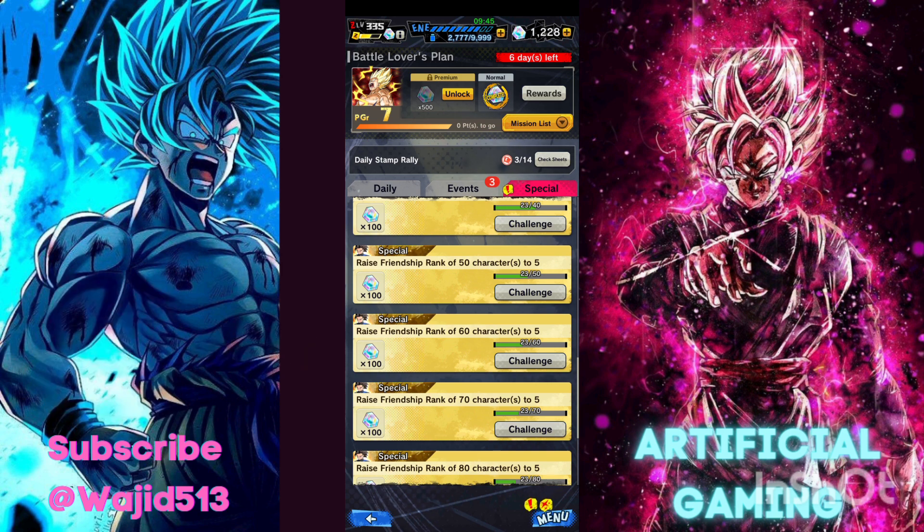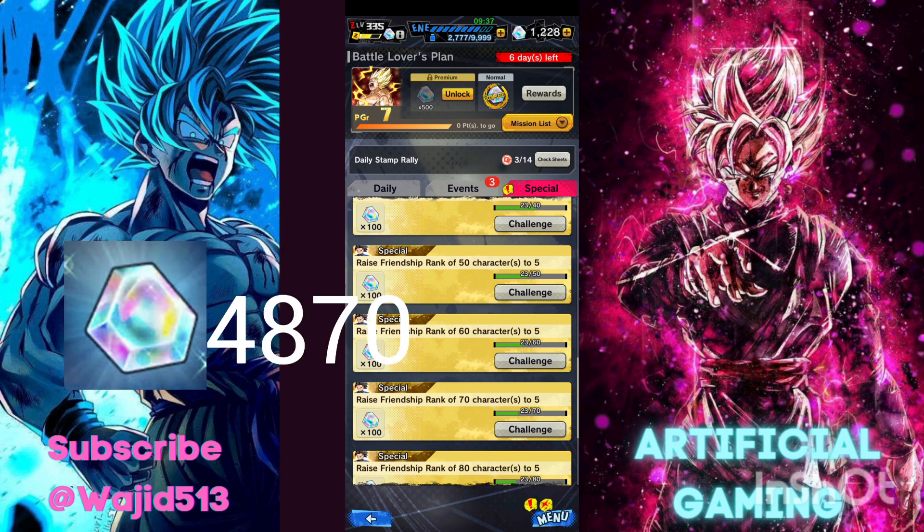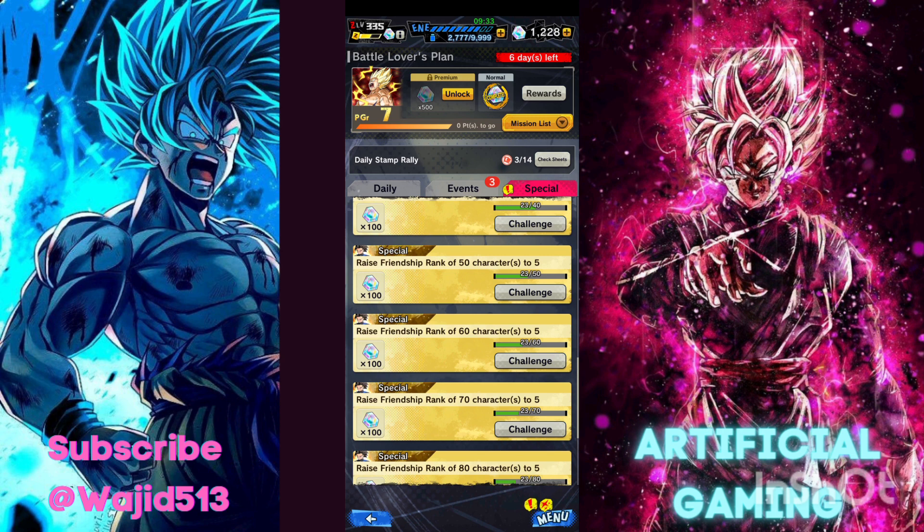Another way of getting Chrono Crystals is through the Tournament of Power, which gives you an additional 500 up to 1,000 gems depending on your rank or group in the tournament. If you follow all of this until the anniversary and accumulate the total of 5,000 gems per month, you are going to have well over 20,000 gems by the time the anniversary starts, which is ideal for anyone that wants to summon for hype units.